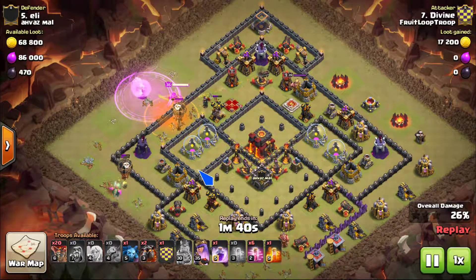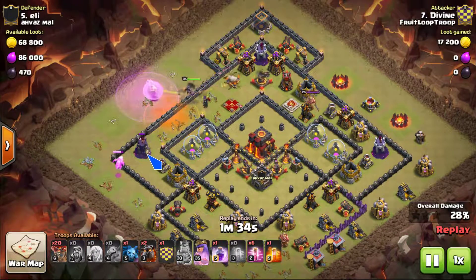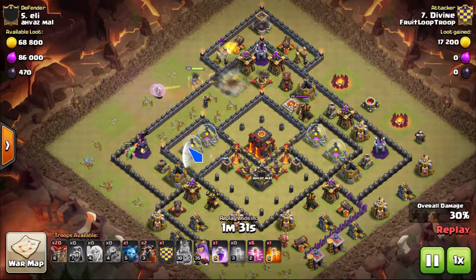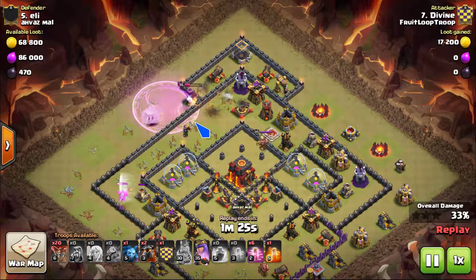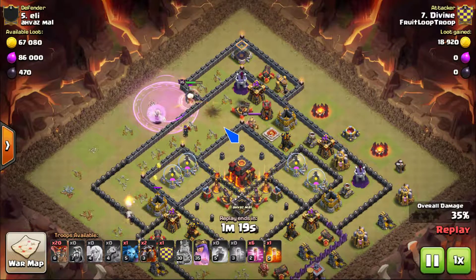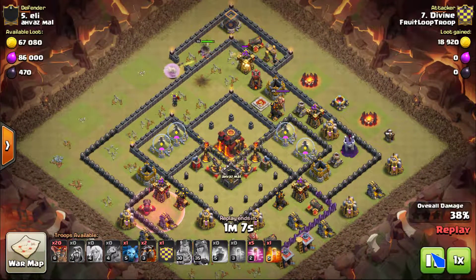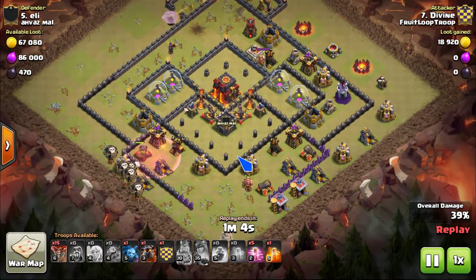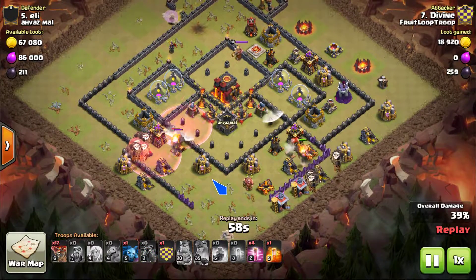Queen takes out the CC no problem. Look at this baby dragon over here - takes out two balloons and then finishes off this wizard tower, so huge value for the baby dragon. Funneling and picking off some towers, and a nice early rage here - very important when you're queen walking. If you have two or three point defenses, especially town hall 10 level point defenses, you're most likely going to need a rage.